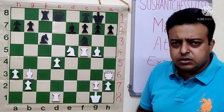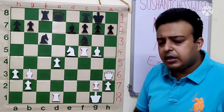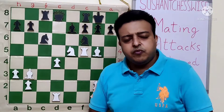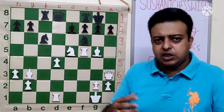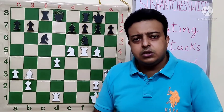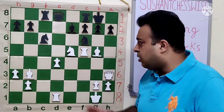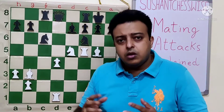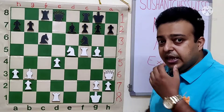We see that white is having great activity. His pieces are right near the black king. We have discussed before how we count the attackers near the king versus the defenders. Something which Mikhail Khan has described as the assault ratio — number of attackers to number of defenders. Whenever the attackers exceed by 2, we can say that combination possibilities are almost assured. And here white has 3 extra attackers.